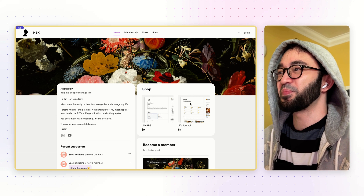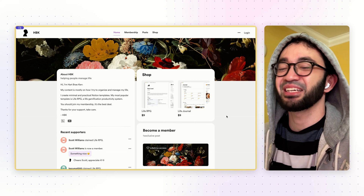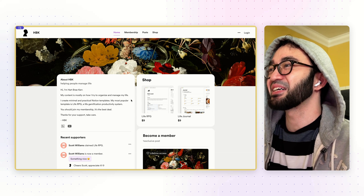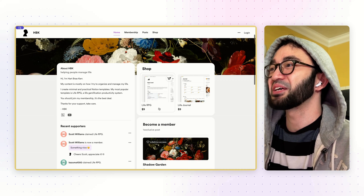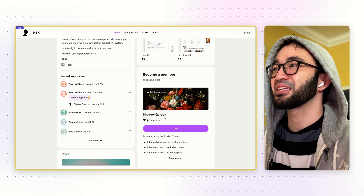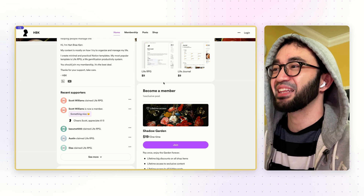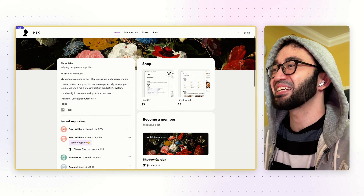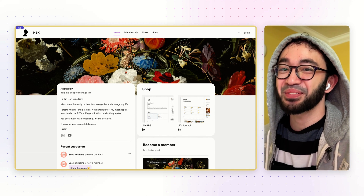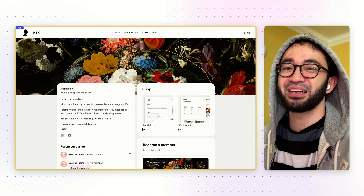If you want, you can share my shop or page to your friends to get the Live RPG. I really recommend you join as a Shadow Garden member — it's only a one-time payment and you can get access to every single template I've created, plus future templates for free. Thank you so much to everybody who has been supporting my work. I'm sorry for being so awkward and shy on camera — this is my first time. Thank you so much, have a good day, take care, bye-bye, I'll see you in the next one. Peace.